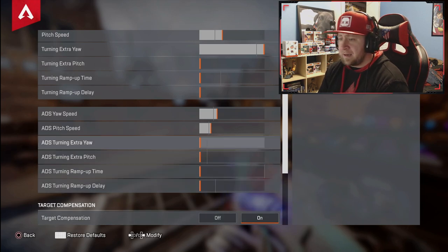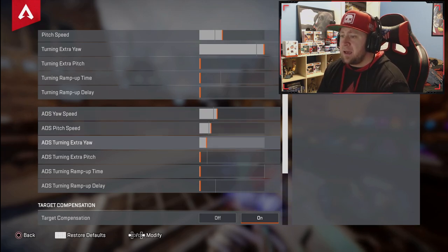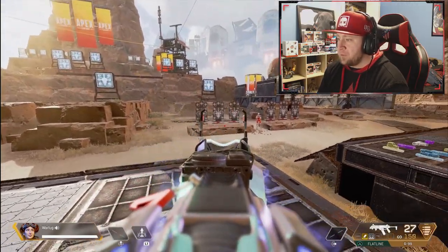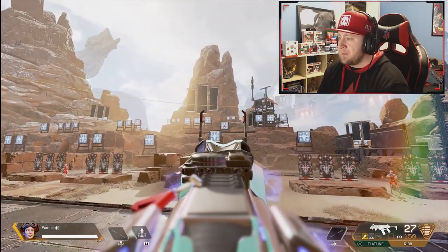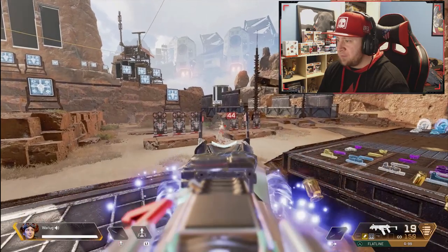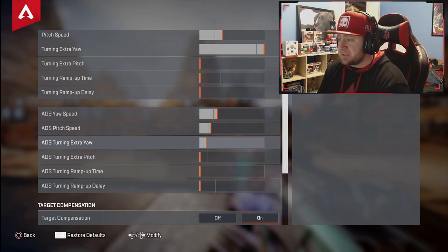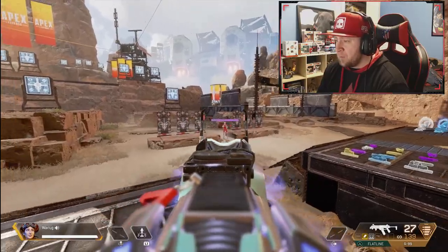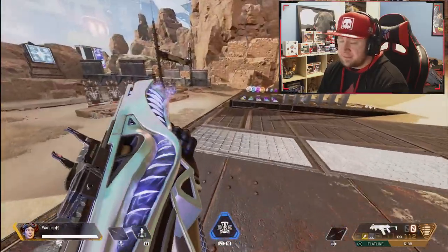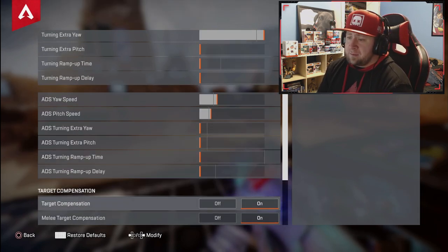Everything else is turned off. If you're struggling with tracking but don't want to increase the main ADS values, you can turn on ADS extra yaw, which allows you to move faster left and right when ADS'd. I used to have it one or two ticks up but I turned it off because the normal ADS settings allow me to track targets very well already.